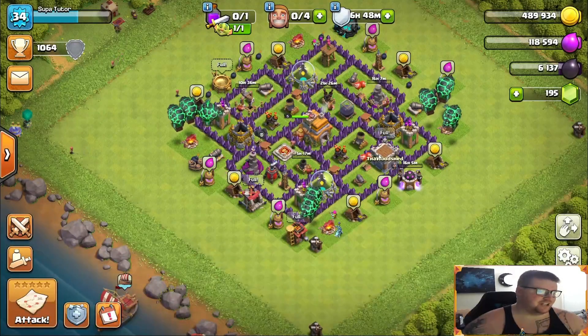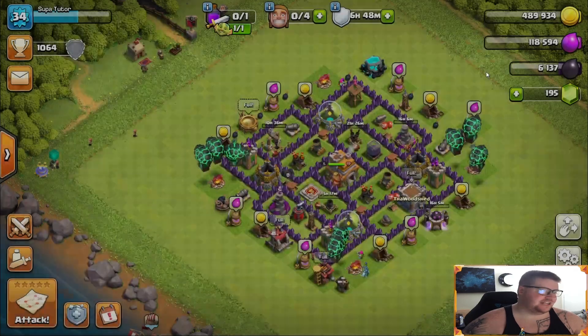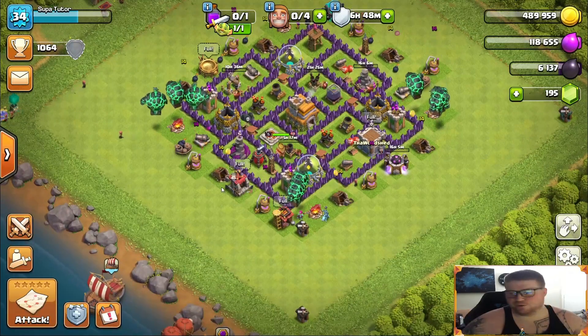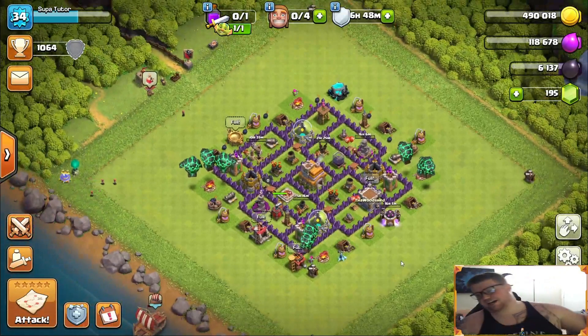We also got some more raid medals, so we're sitting higher now at 1,700 and some change medals. We also moved over to the main clan to make space in the feeder clan for our Town Hall 12s and lower doing their Clan War League. You guys didn't get to see that — I apologize.